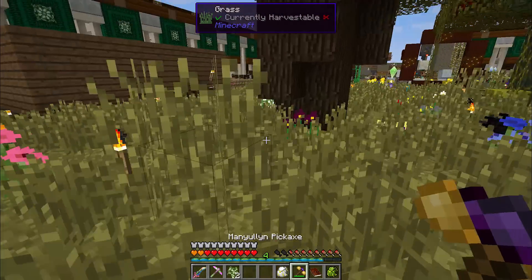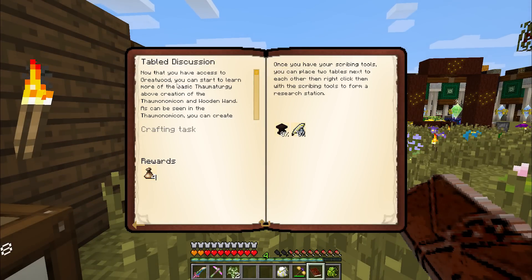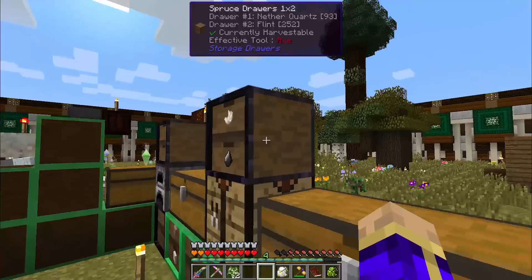Now that we have our Greatwood logs, we are able to finish the Tabled Discussion quest. Now that you have access to Greatwood, you can start to learn more of the basic thaumaturgy above creation of the Thaumonomicon and wooden wand. You can create tables from Greatwood and then use these tables to make a research desk and an arcane crafting table. So let's make three tables and scribing tools to proceed.